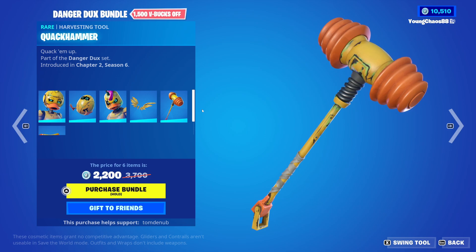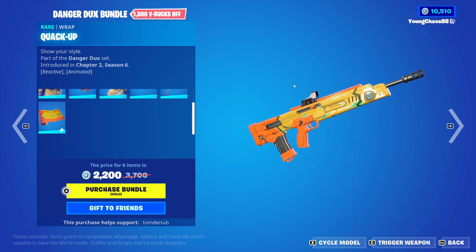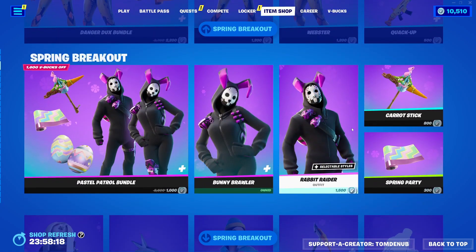And we have Quack Hammer, a rare harvesting tool, 800 V-Bucks. We have Quack Up, a rare wrapping, 500 V-Bucks — animated and reactive to your weapon fire — and you can buy everything else separate.